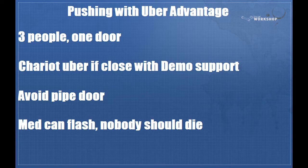Now we're going to talk about pushing with uber advantage. You're going to want to push three people through one door. Chariot uber if they're close, and have your demo support the two scouts. The reason is scouts can close distance really quickly, and ubered scouts tend to be pretty scary, so people tend to back off. So you use your chariot uber if they're holding close to you for whatever reason and you happen to have uber advantage. Also, with uber advantage, pipe door isn't very effective, so don't mess with that or have your uber come out of there. In general, you're just stuck on the pipe, and they all run off it, and it's hard to see where they've gone because there's a giant bunch of pipes in the way.